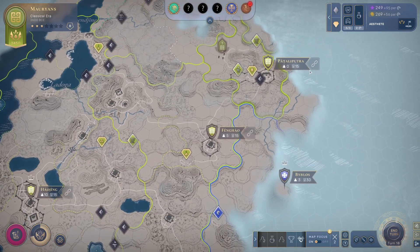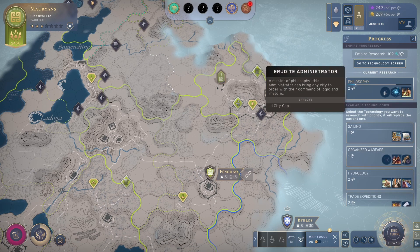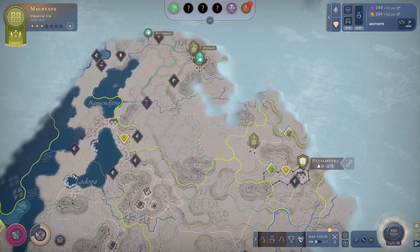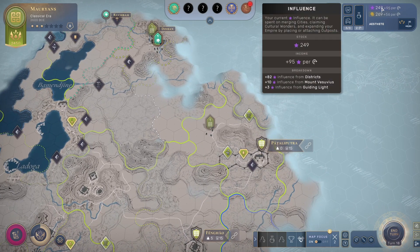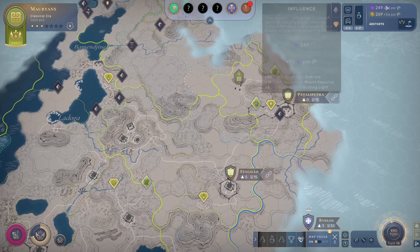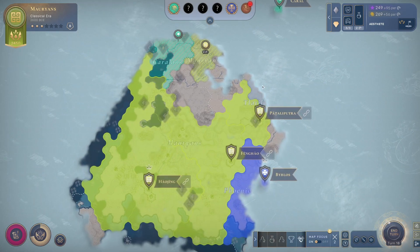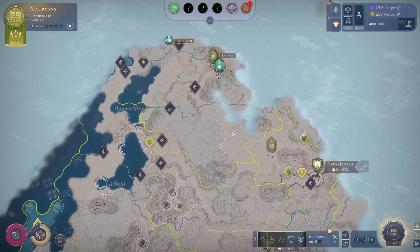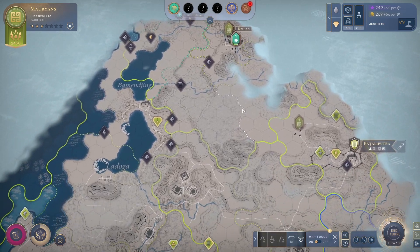In the classical era, if you're trying to get as many cities as possible, it's pretty easy to get up to a cap of four — you just need the plus one city cap from philosophy and the plus one from small council. There's no reason you can't have five cities; the first city over your cap costs only 10 influence per turn, but the second city over your cap is a hundred influence per turn, so be careful.